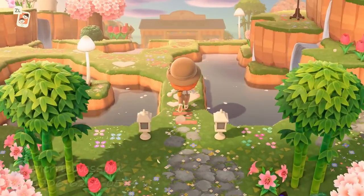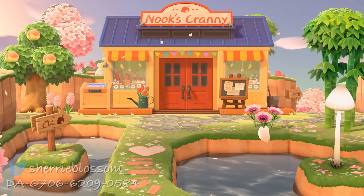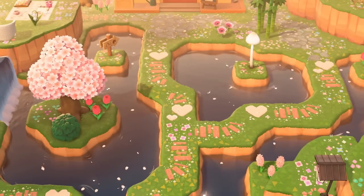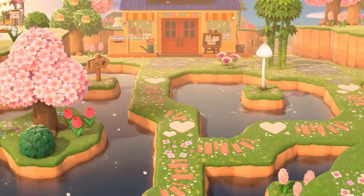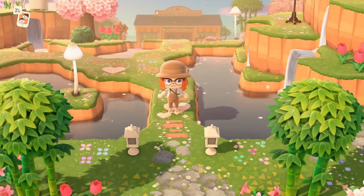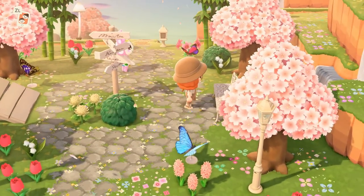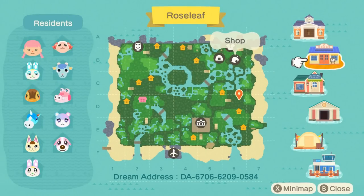Now we are on the island of Roseleaf by Sherry Blossom on Twitter. I loved the water terraforming here — it felt so unique and creative, like you were navigating some super cool area to get to Nook's Cranny. Because it's also in cherry blossom season, it was just gorgeous — the lighting and everything at this island was outstanding. The lead up is also very nice. You can see there's some symmetry vibes going on, but it's also so asymmetrical. It's just a lot to look at. The terraforming is just incredible.